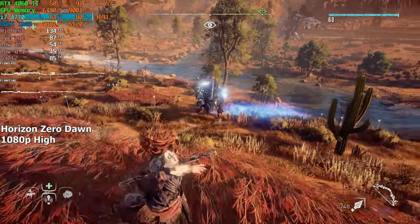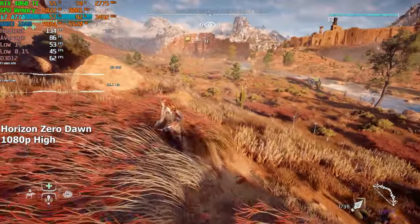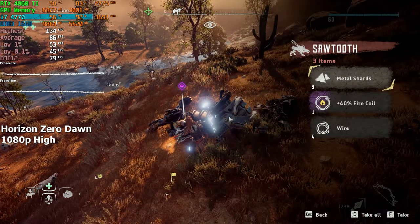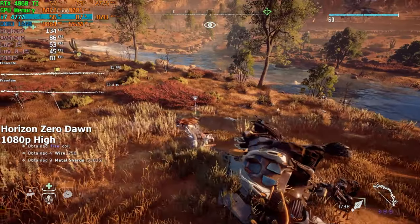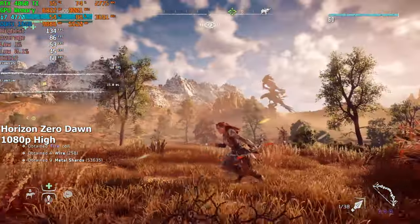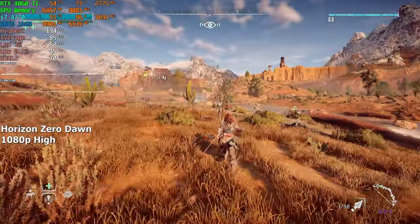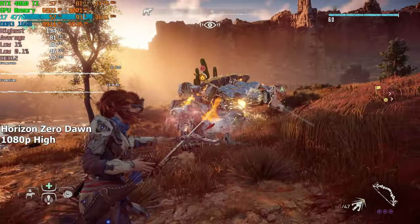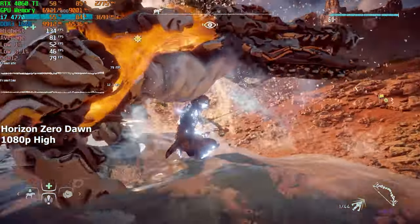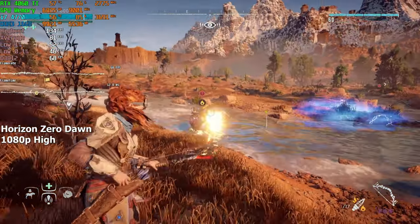Horizon Zero Dawn. I remember playing this game on my old PC — a lot of fun. I even fully finished it and got all the Steam achievements, so I thought it would be a good idea to see how this CPU handles it in 2024. I was quite impressed. I expected to see a lot of micro-stutters, but to my surprise the fps stayed well over 60 at all times. After fighting monsters and running around for about 10 minutes, we averaged 81 fps on high settings.